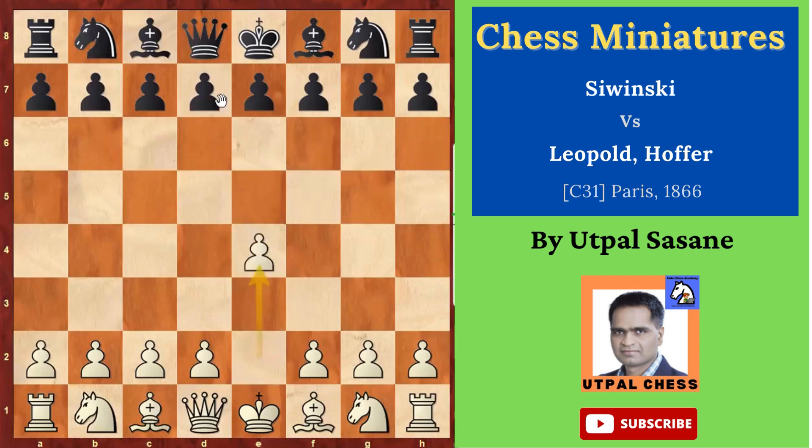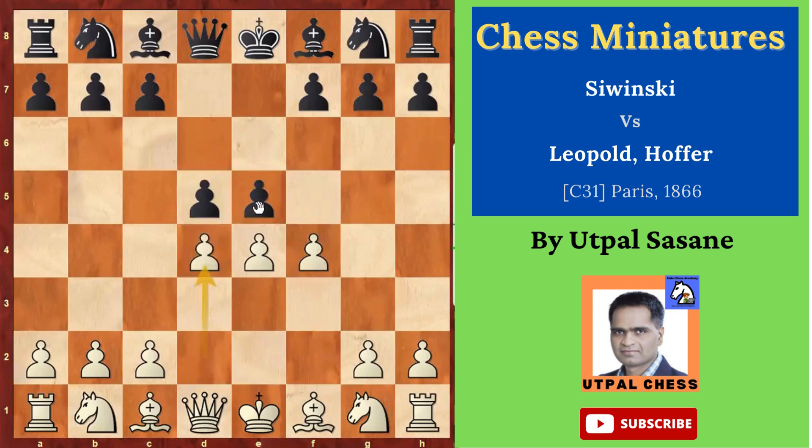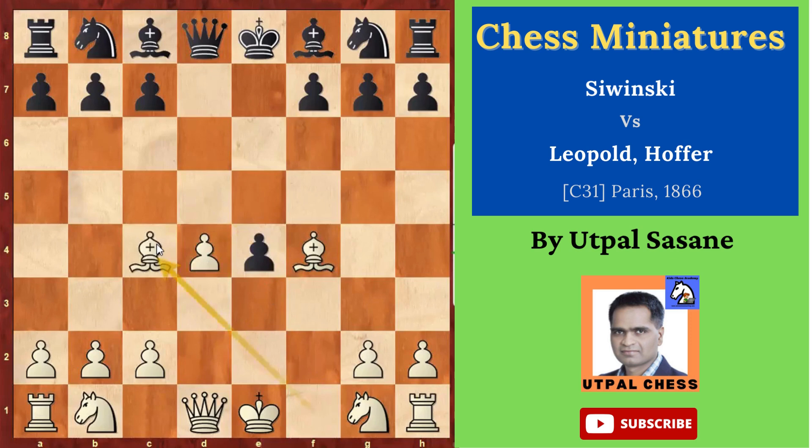White starts with e4, black plays e5, f4 — King's Gambit opening. Then d5, d4, e takes f4, and then bishop takes f4. After that, d takes e4 and then bishop c4. White is ready with his attack, with his bishops.